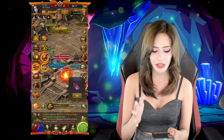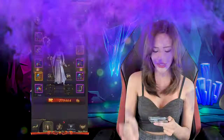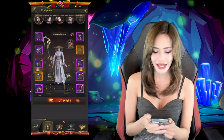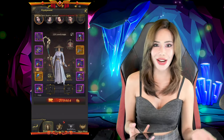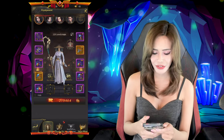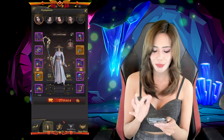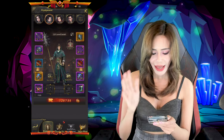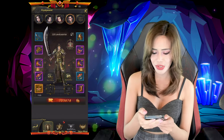You guys can see that I actually have a lineup of four characters right now. Eventually, you guys can unlock five characters. Currently, I have unlocked four characters. My main character that I like to use right now is, of course, my Fire Mage. You guys know that I really love playing the Magic class, so I have two mages. This first one is my Fire Mage, I also have my Frost Mage, a Support Taoist as my Healer, and of course a Warrior.